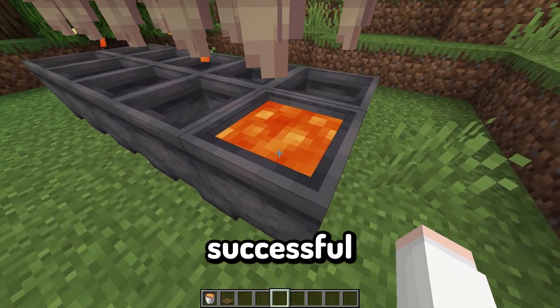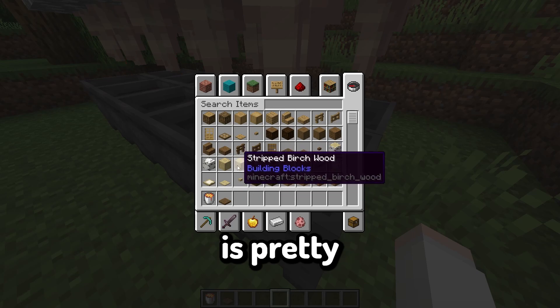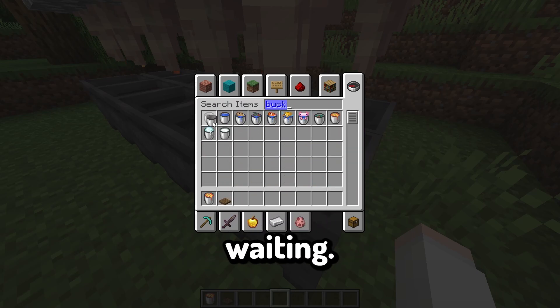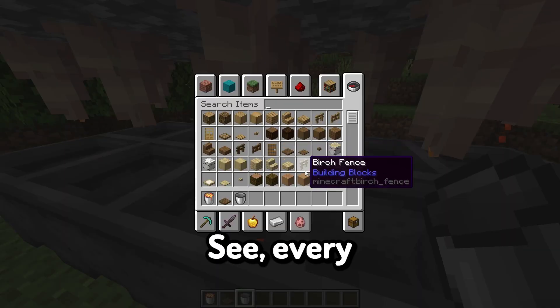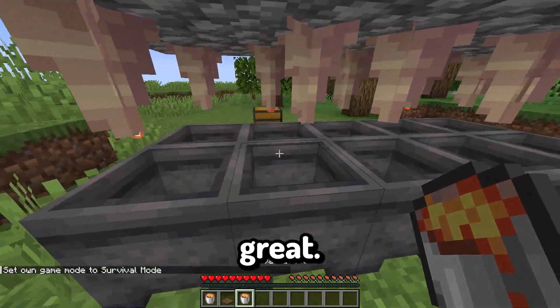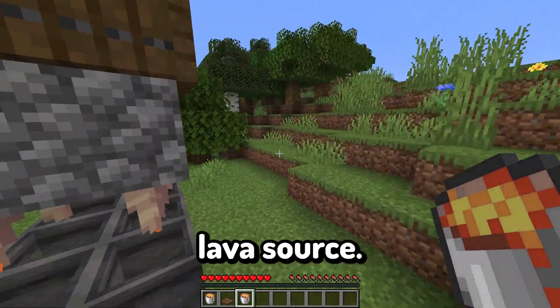As you can see here, one successful lava cauldron has already been filled. All you need now is pretty simple — just get yourself a bucket, which I should have prepared while I was waiting. And you can have an unlimited lava source, which is great. Every single time I collect a lava bucket, you get a lava bucket, which is great. At least I think it's great. So yeah, that there is how you make an unlimited lava source.